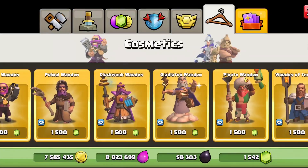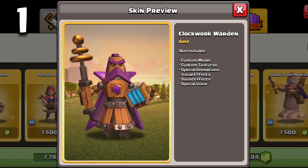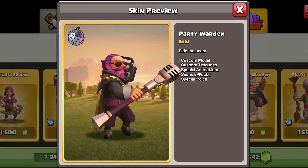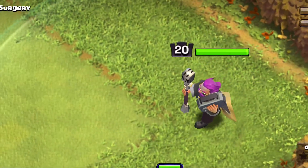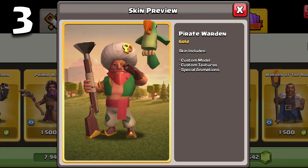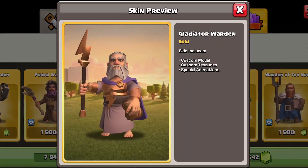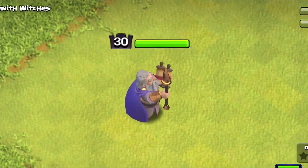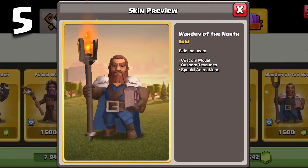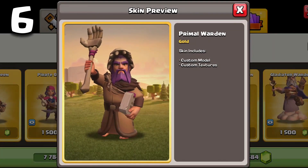The warden has six skins in the shop right now. At number one is the clockwork warden, who has tons of sound effects and custom animations. Right below him is the party warden with tons of really cool sound effects and animations, though not quite as many as the clockwork warden. In third is the pirate warden, whose animations are better than the gladiator warden in fourth. The gladiator warden had some better animations than the warden of the north in fifth, and at the very bottom is the primal warden who really doesn't give much value for your gems.